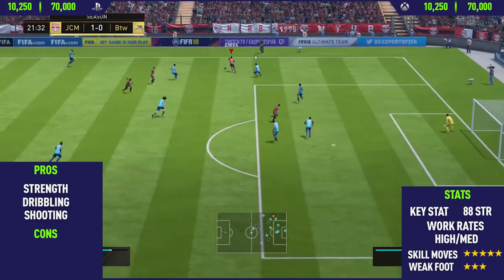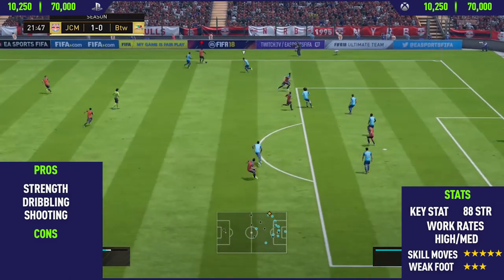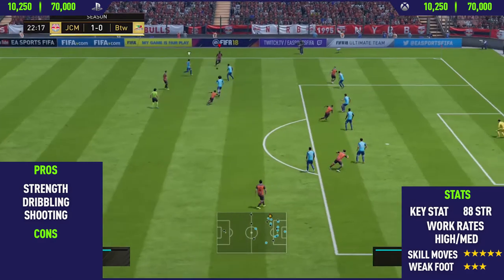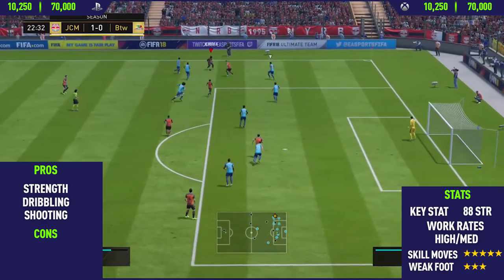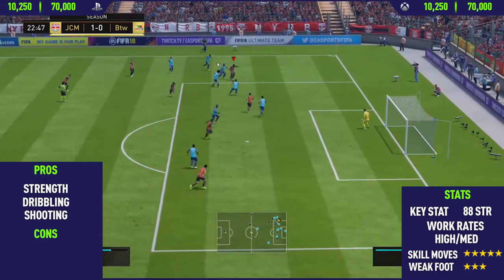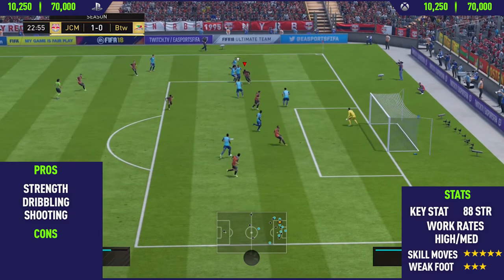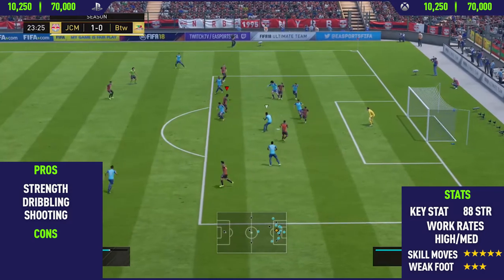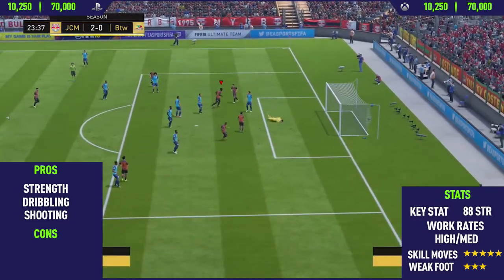Moving into the pros and cons — the first pro I found with Abubakar was his strength, which is also his key stat of ATH strength. This guy is extremely strong on the ball. It's really helpful when skilling, especially for pushing off defenders and in those shoulder-to-shoulder battles where he's really good at outstrengthening the defender and running past them.